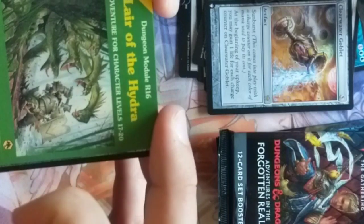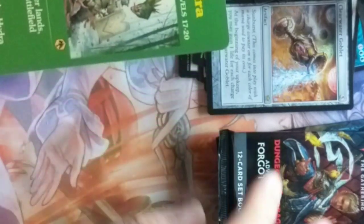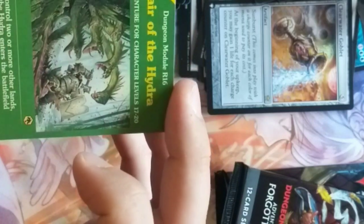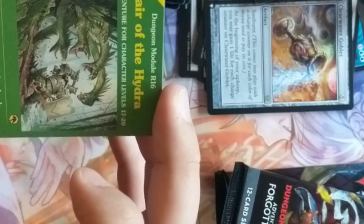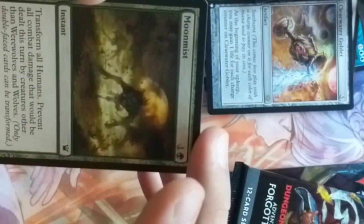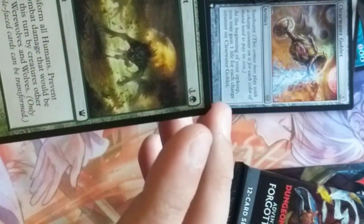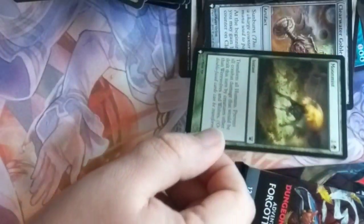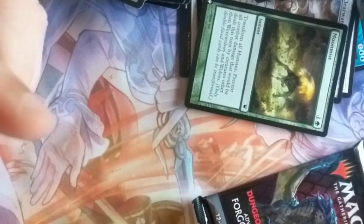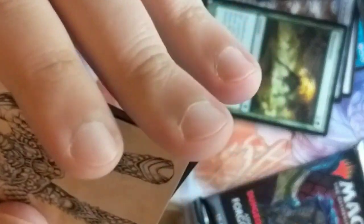Ranger's Bow. Lair of the Hydra. We got ourselves another one of these module cards — I only got two packs left. I love these things, man. Another rare, level 17 to 20. Gnoll Hunter and Moon Mist from Innistrad. Man, those are so good looking.